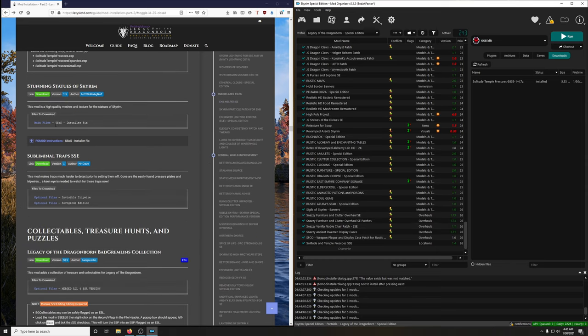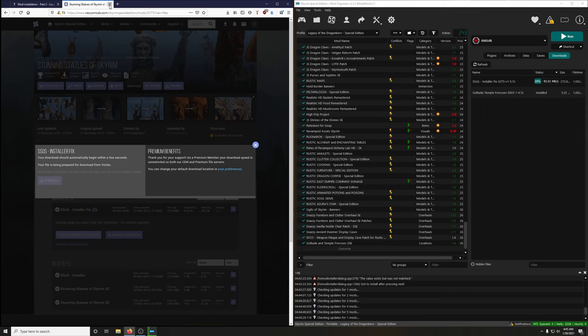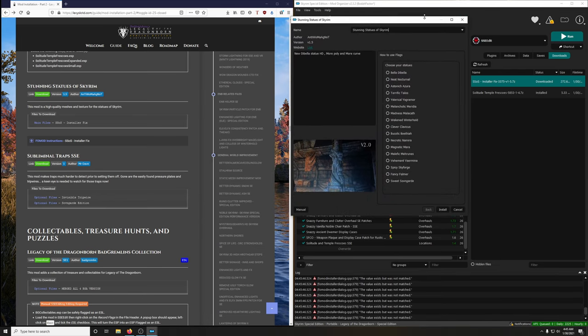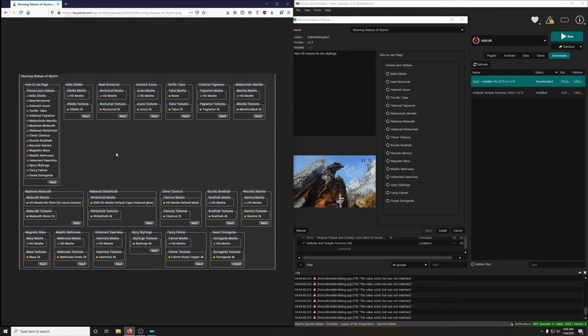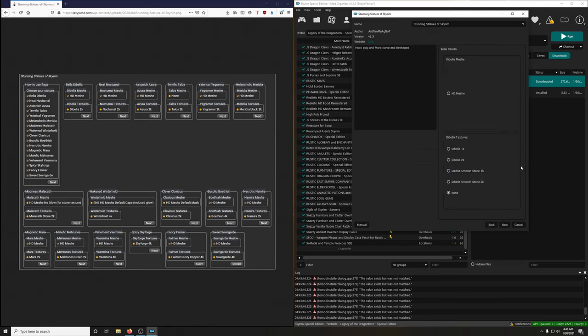Stunning Statues of Skyrim — we want the main file SSLS Installer Fix. Let's install it. There's a full mod — expand it. The options are very small, so right-click and view image. We want to check: Bel, Neat, Atronach, Terrific, Talos, Melancholic Madness, Wakened, Clever, Bucolic, Necrotic, Magnetic, Malefic, Vehement, Spicy, Fancy, Sweet, Sovereign Guard — hit next.